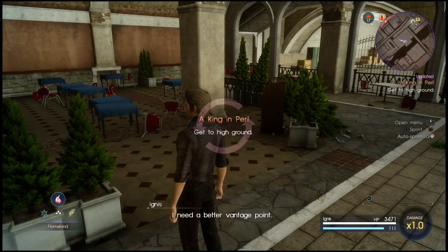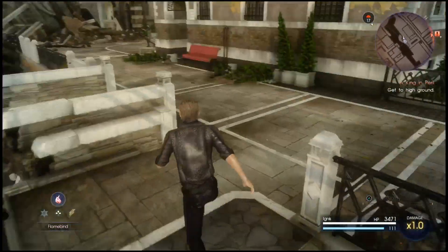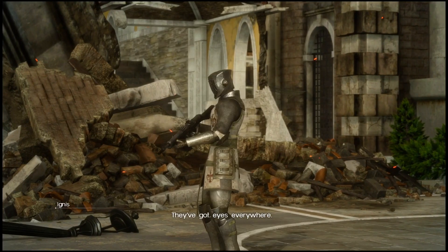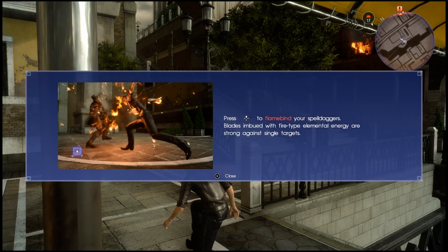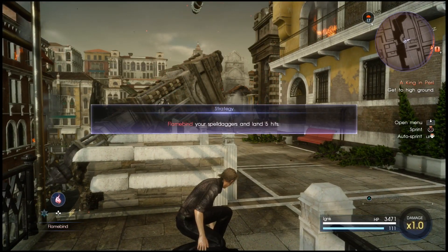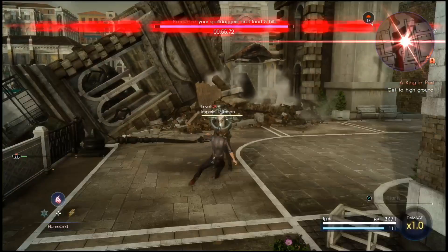Next up, Episode Ignis. This episode opens during the city's evacuation efforts whilst being separated from Noctis and the group. During this DLC you find yourself having to win specific parts of the city, almost in a whole mini-game sequence, so you have to retake that area back from the Empire. I felt that was quite interesting and again it offered something a little bit different to what we had experienced so far throughout the game.